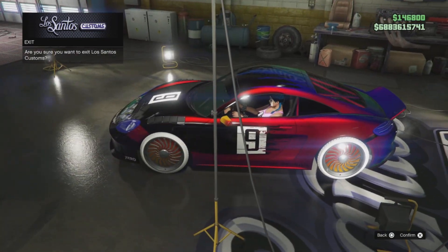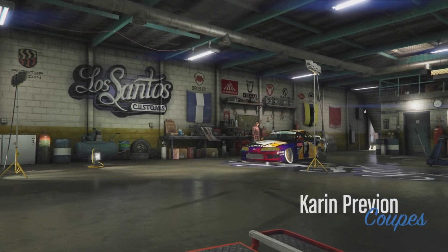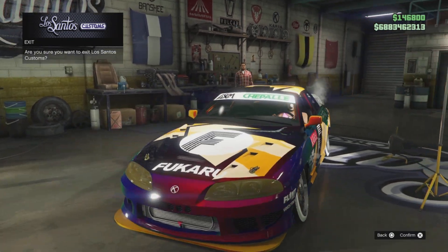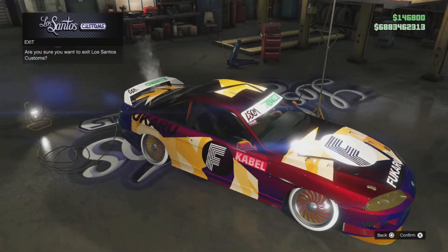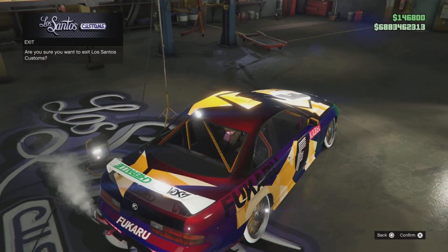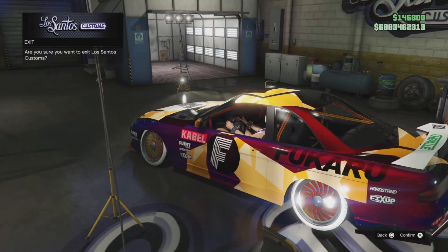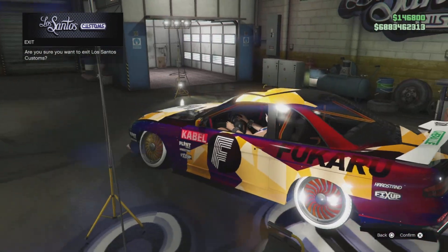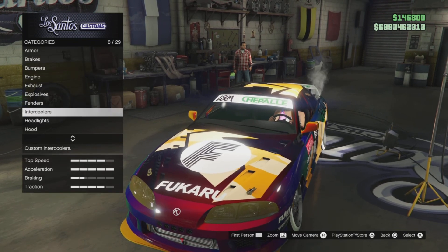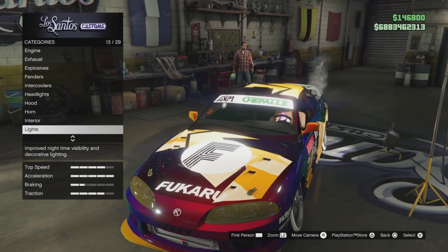Rockstar have not released this one yet. On to the next one guys - we have the Preveon, and this is the hidden Fukaru livery. Not the Fukaru Alt that was in a previous video - this is just the Fukaru livery. This is also disabled - Rockstar have not given it to us yet.